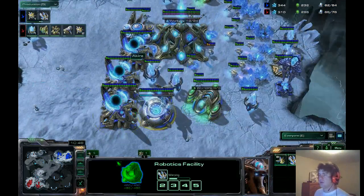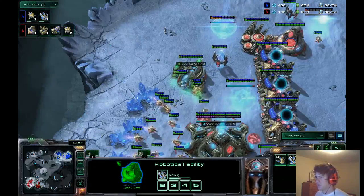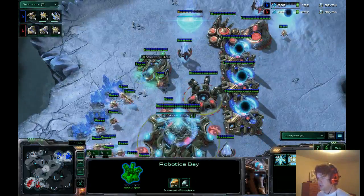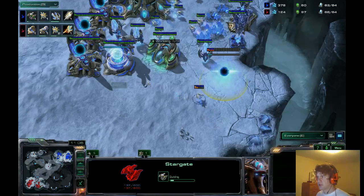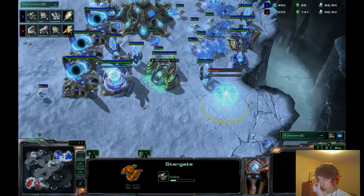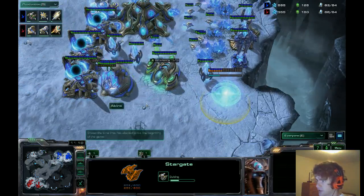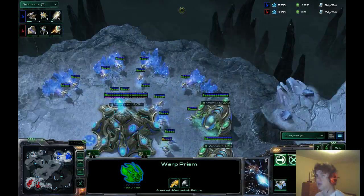Dave's getting a War Prism, which maybe combined with Dark Templar he'll be able to get something done. He does have an Observer right over the main, so he's going to see this Colossus tech. And he responds with a Stargate. So again he's going to go for that Sky Toss — the difference is it's much, much later this time. He already had a few Void Rays out last time, and I think he had the macro advantage, whereas he's playing from a little bit behind here.